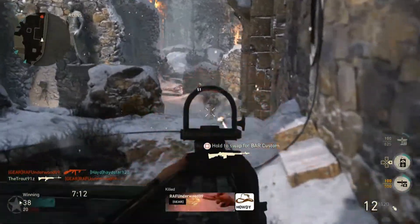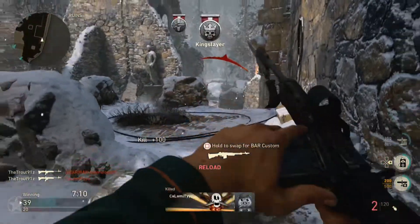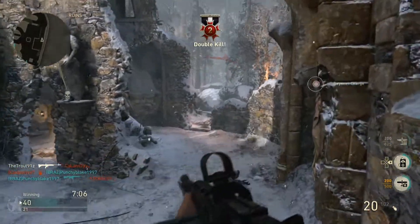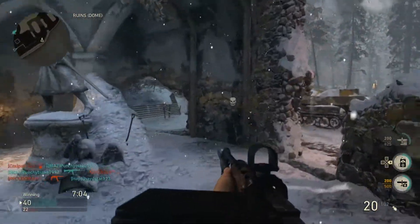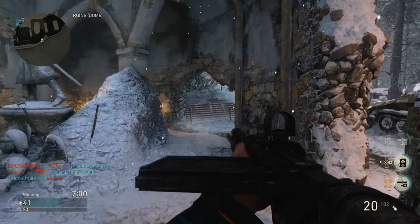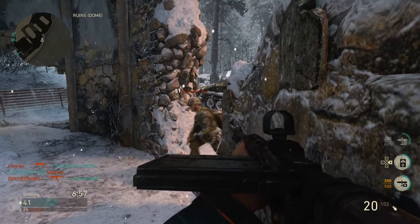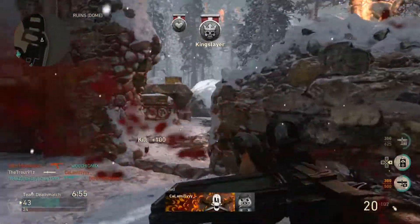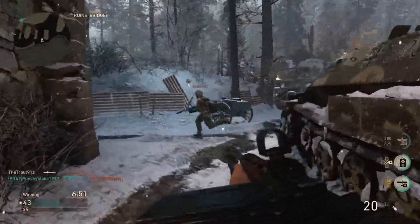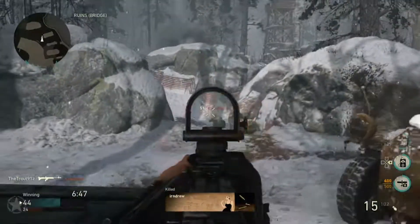High caliber is decent, but I think this gun's so strong as it is, you're not going to get too much benefit from it. Steady aim — I don't really see any benefit in using steady aim on a rifle, because if you're using steady aim on a rifle, you're probably not playing with it in the correct way. FMJ is a great one if you're finding you're shooting through a lot of walls, which can tend to happen on some of these maps. 4x optic — I've not really used it much myself, but it doesn't seem to be too bad of an attachment, and one I'd say is quite solid on a gun like this with low recoil and high damage, so you're not going to have to worry too much about the recoil because you'll probably put someone down before it actually becomes a problem.